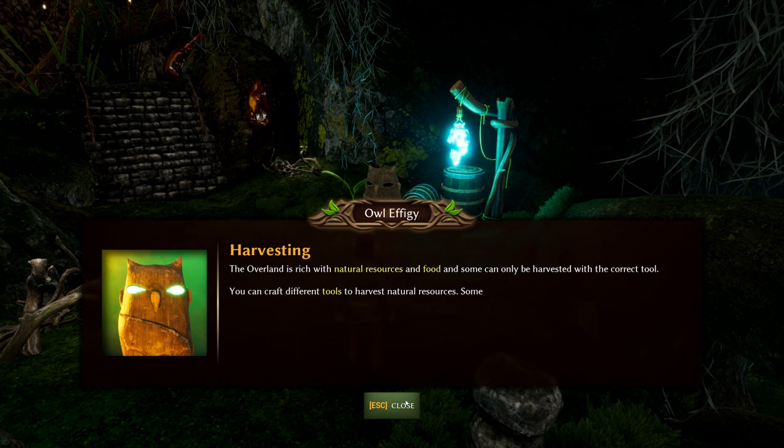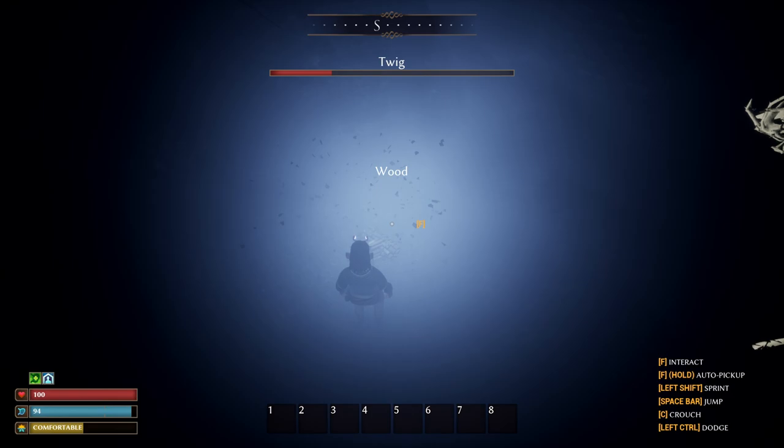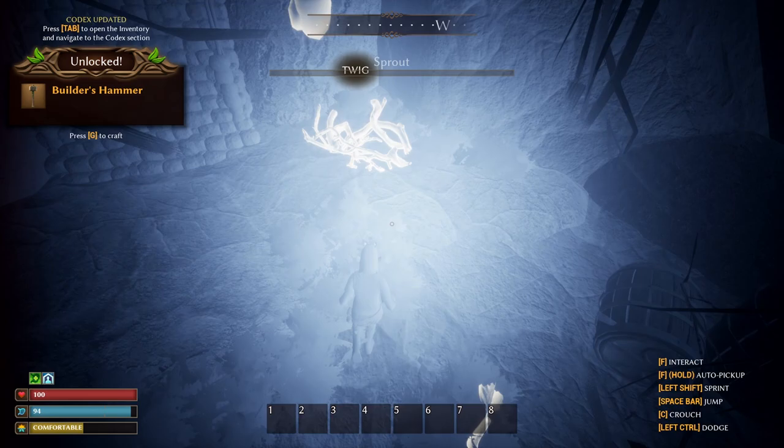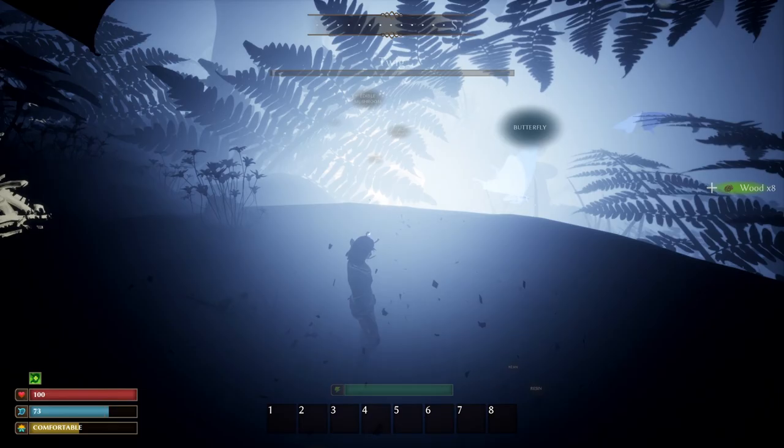Be sure to interact with these owl effigies for beginner tips. One of these will teach you about antenna mode which you can activate at any time by pressing V. This will put you in a black and white view that will identify nearby resources that you can harvest. This is incredibly useful when gathering because many resources blend seamlessly into the surroundings, so being able to identify what stuff is actually important is going to save you a lot of time in the wilds.